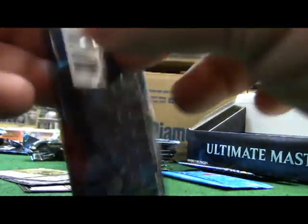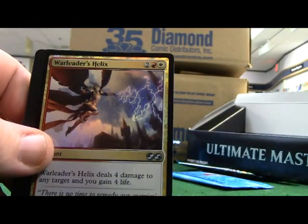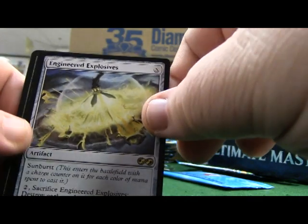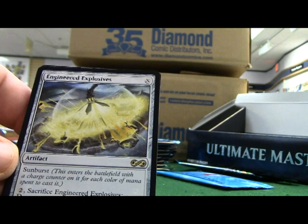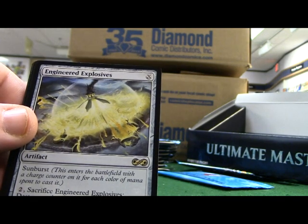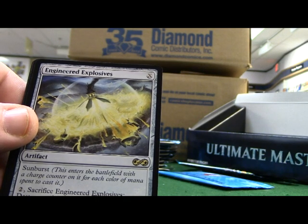Opening another pack. A foil Warlord's Axe - nice card. Engineered Explosives - sunburst, this card enters the battlefield with a charge counter for each color of mana spent to cast it. Sacrifice Engineered Explosives: destroy each non-land permanent with converted mana cost equal to the number of charge counters on Engineered Explosives. You could argue that's a pretty good card.